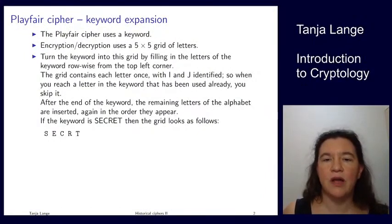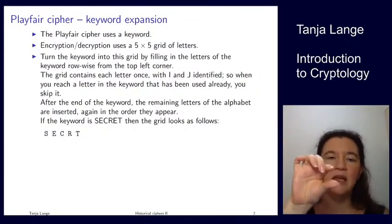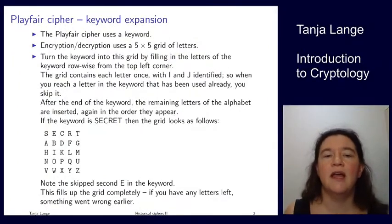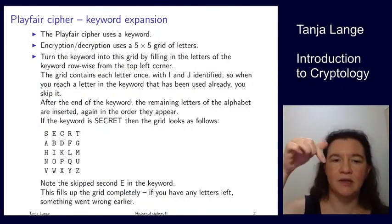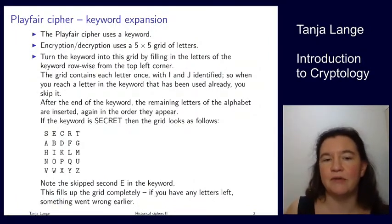At the end of the keyword, you insert the remaining letters of the alphabet in the order they appear. So A hasn't appeared yet, then B; C has already appeared so we skip it; D yes; E has already appeared so we skip it, and so on. We fill up the remainder of the five by five grid in a left-to-right, top-down motion. We skip the E and C when we reach them in the alphabet because they're part of the keyword. I is equal to J so there's just one of them — we typically write I.